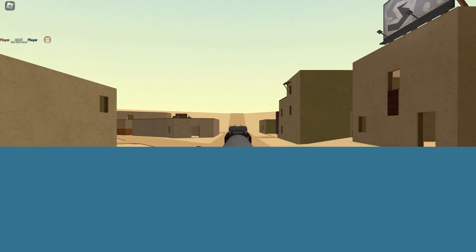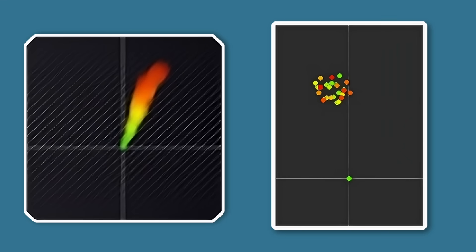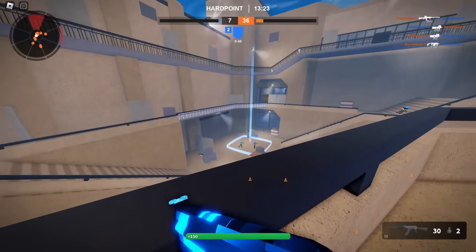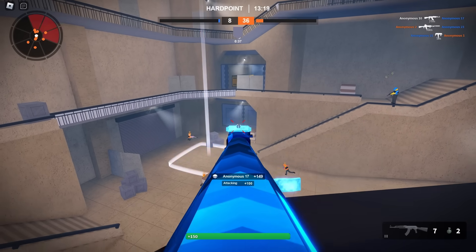Now with damage output aside, let's also compare some of the miscellaneous things, starting off with their recoil patterns, where they're actually quite similar as both of them lean to the side. Although I gotta give the not-biased edge to the Phantom Forces AK, because with it you only need to pull down once, whereas the Bad Business AK constantly climbs, meaning you have to pull down constantly as well.